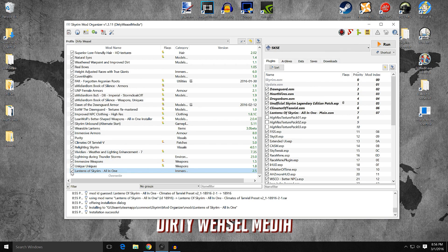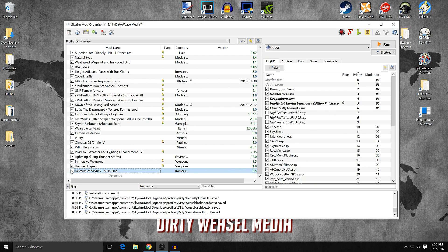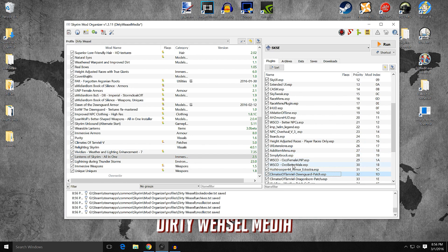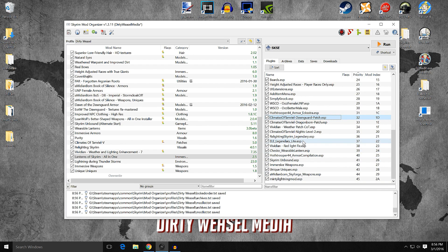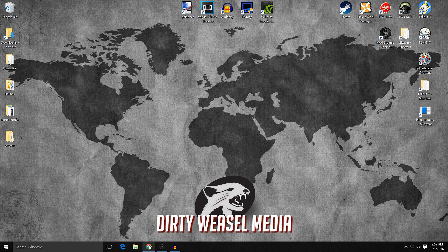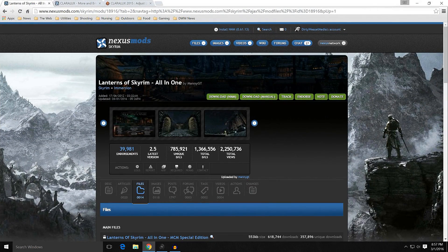For the optional brightness presets, double-click to install and select the one you want from the optional ESPs — just pick one, not all. Since it's an ESM, Loot probably won't move it much, and whatever it wants to do is fine. I'd place it after your other lighting mods. Test it out, and if you don't like it you can remove the optional ESPs. I'm going to deactivate this mod and we'll move on to the next one.